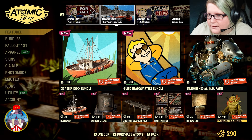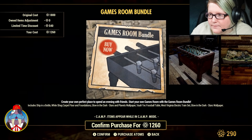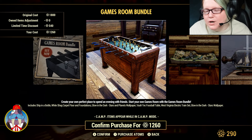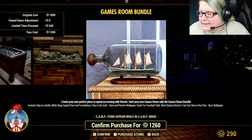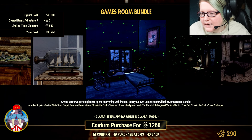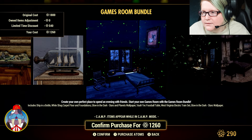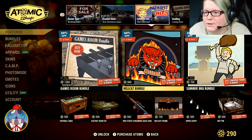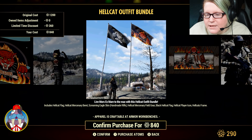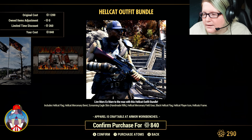We still have stuff from last week, and then the Games Room Bundle at 3% off for $1,260 Atoms. You get the Ship in a Bottle, White Shag Carpet Floor and Foundations, Glow-in-the-Dark Stars and Plants Wallpaper, Vault-Tec Foosball Table, West Virginia Electric Train Set, and the Glow-in-the-Dark Stars Wallpaper. Then the Hellcat Bundle is 30% off at $840 Atoms, including the Hellcat Flag, Mercenary Beret, Screaming Eagle and Handmade Rifle Paints, the Hellcat Mercenary Field Gear, the Player Icon, and the Hellcat's Frame. If you're looking for that Screaming Eagle Handmade skin, it is in this bundle.